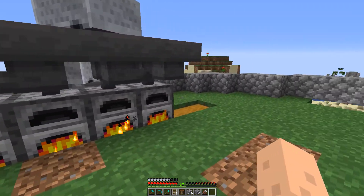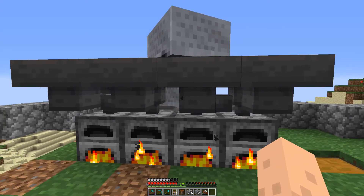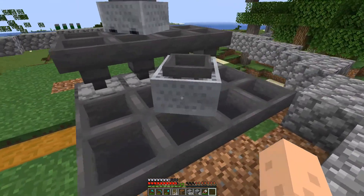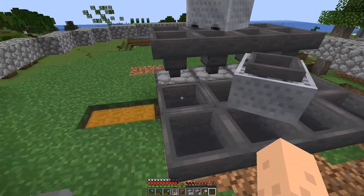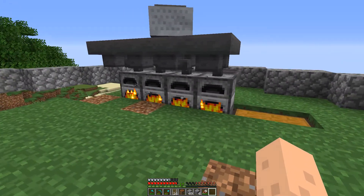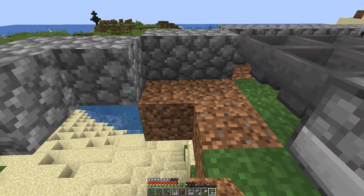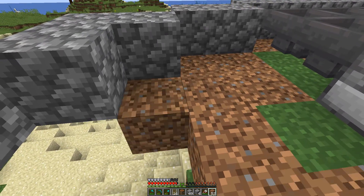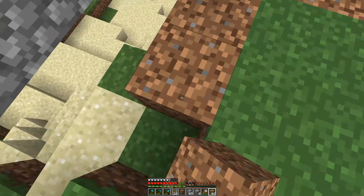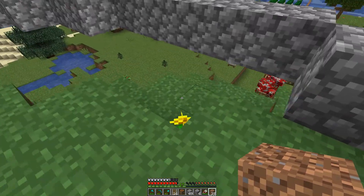Here we are — furnace array complete. The input chest is up here, it goes into these hoppers, and it'll feed these four furnaces equally. This is the fuel input — same deal. It's quite nice. And now we should be getting smooth stone here, which is really a good start. What I need now is more cobble, so I guess I'm bound for the mines, because caving will not do it — you get so little stone from that.